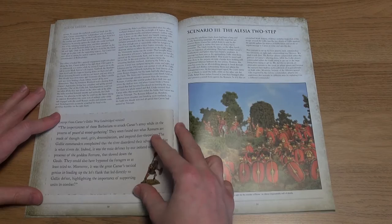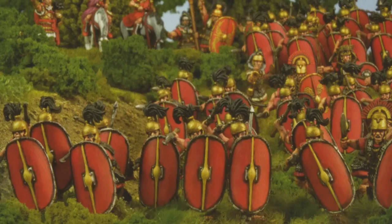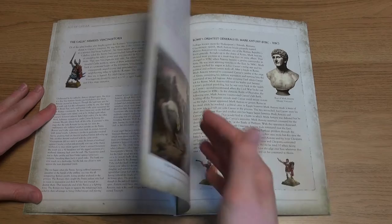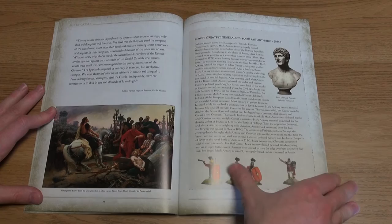For the third scenario, we remain in Gaul and are presented with a scenario for one of Caesar's most famous battles: Alesia. It's worth noting that within the scenario section we also have bonus information on Caesar's enemies and a running side theme on Rome's greatest generals.